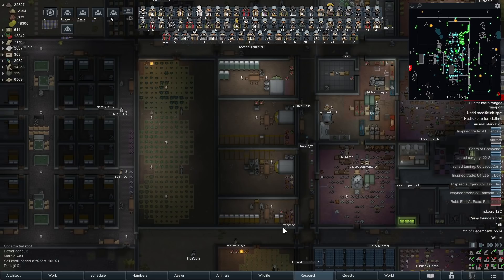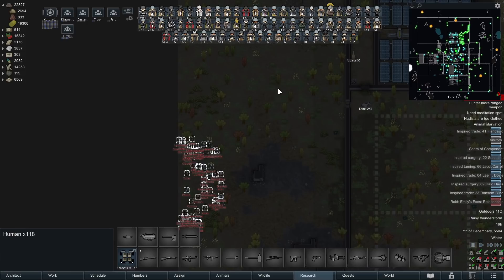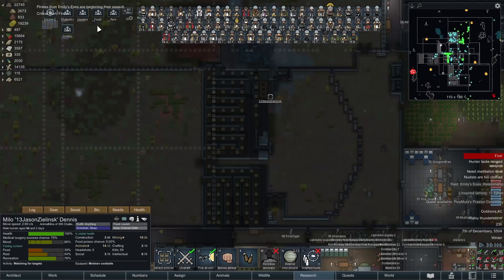We're back with some more RimWorld, and today's plan is we want to fill these prisons to capacity. We have a raid coming in — 118 humans — and we want to capture as many as possible. I'm aiming for about 75. We're not capturing any more than 75, because that's the amount of pawns we have and those are the rules. We're not allowed to have more prisoners than pawns, otherwise it gets really complicated.